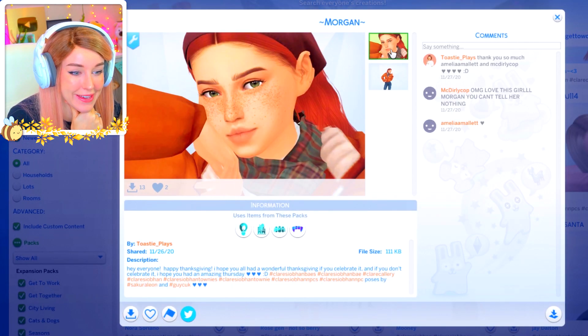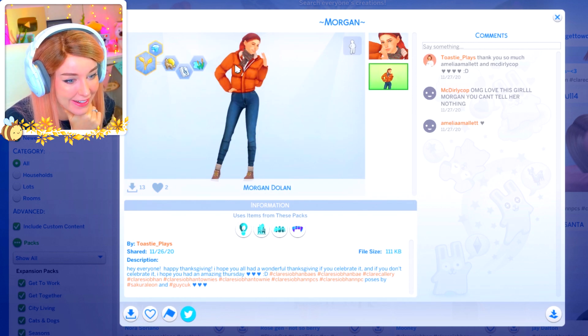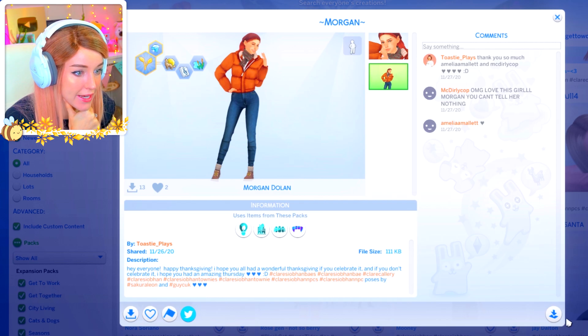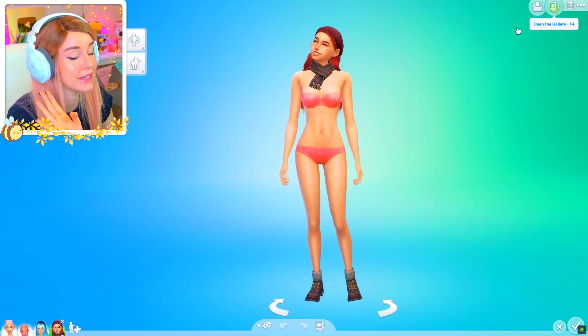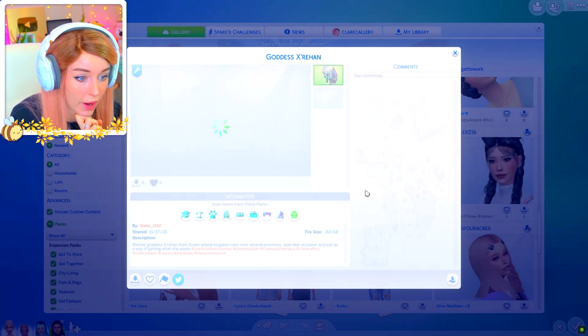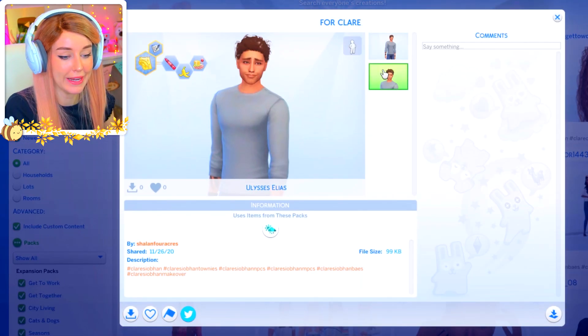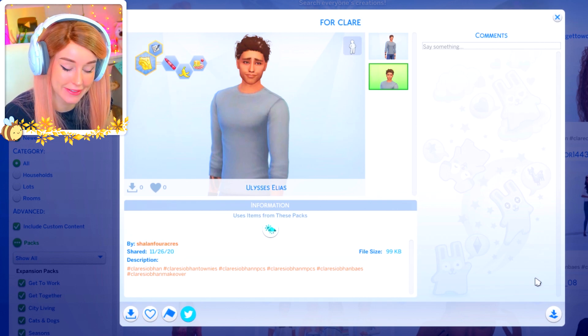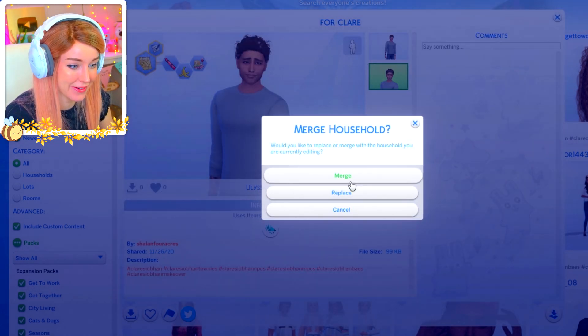We've got this super cute sim here — cozy vibes again, I love this. This is Morgan by Toasty Plays, so let's go ahead and add her. She's lost a lot of her stuff — it's fine, don't worry. And then for her husband — we are using Ulysses Elias by Shallan Four Acres. Let's go ahead and see what kind of... wait, I need to randomize them first. Okay, we'll start with Morgan here.